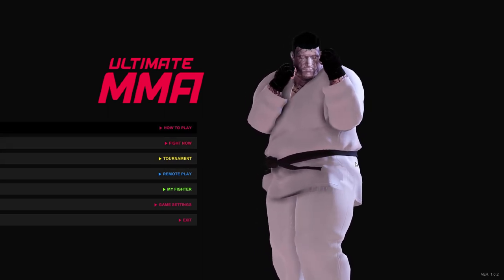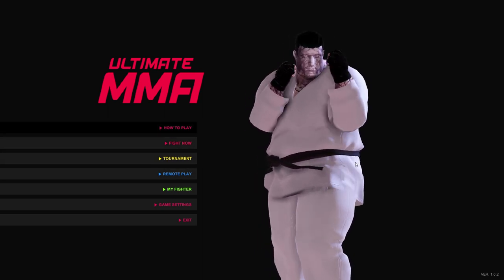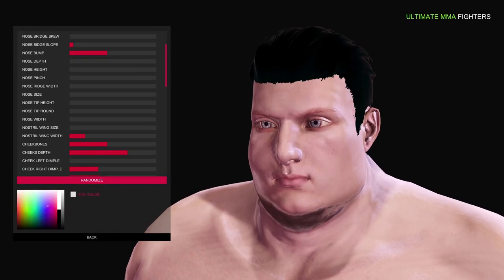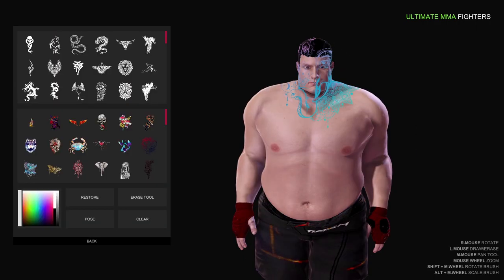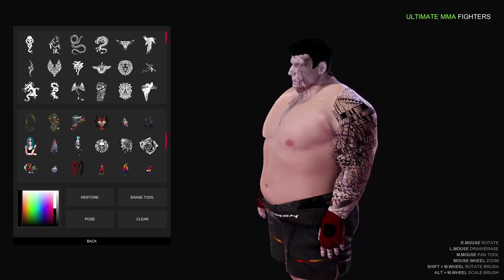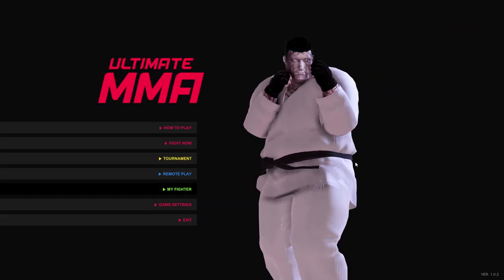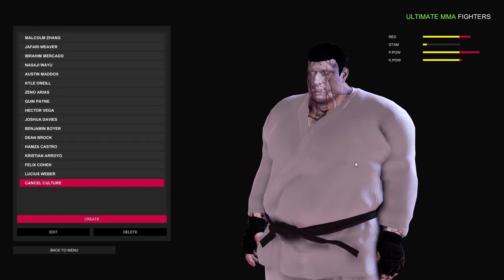You might notice that there's this weird guy on the right side of the screen in karate gear and an elephant face. I created him the last time I booted up this game and his name is Cancel Culture. Yeah, it's a long story.